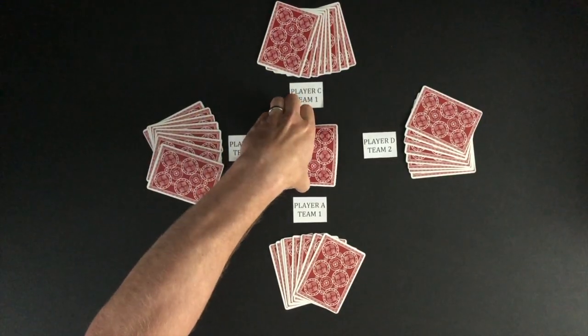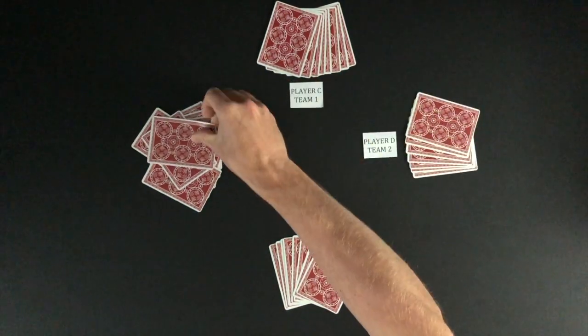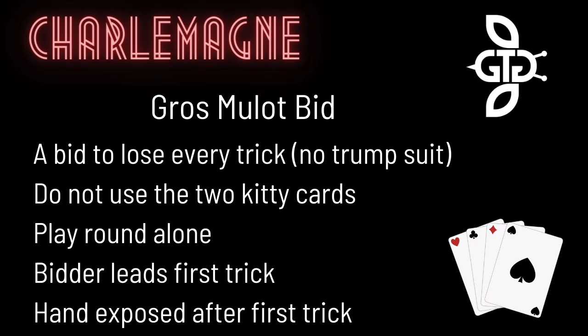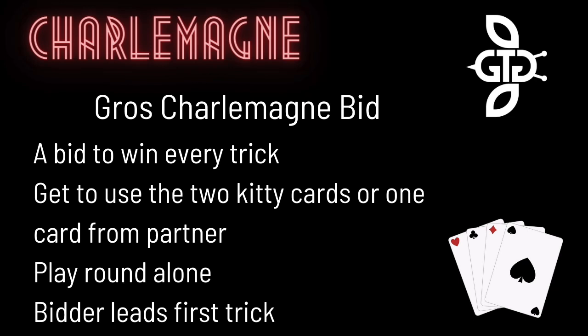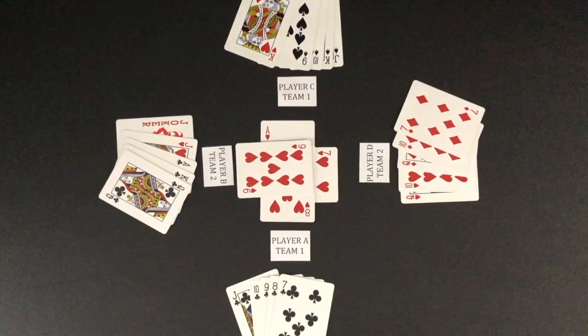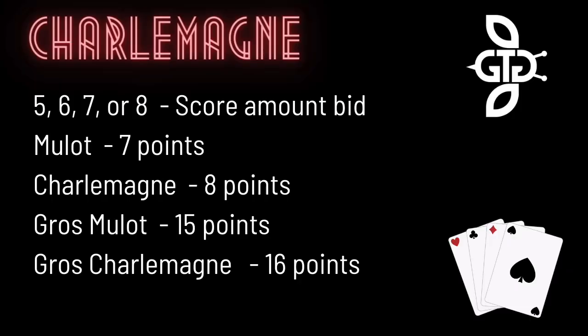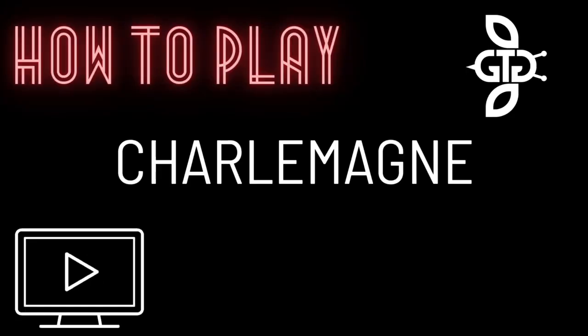The bidder of Charlemagne gets to use the kitty cards and gets one card from their partner. The card from the partner is chosen by the partner without any discussion and before the trump suit is named. A bid of Gros Mouleau is the same as Mouleau, but the bidder will play the round with their cards exposed — after the first trick is completed, the bidder will expose their cards. A bid of Gros Charlemagne is the same as Charlemagne, but the player has to choose between using the two kitty cards or getting one card from their partner. During a trick, if no trump suited card is played, the player with the highest ranking card in the lead suit will win the trick. If a bidding team is unsuccessful in winning the required amount of tricks during the round, the opposing team scores points based on the bid that was made. That wraps up how to play Charlemagne.